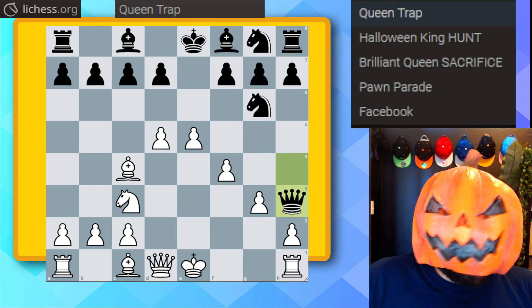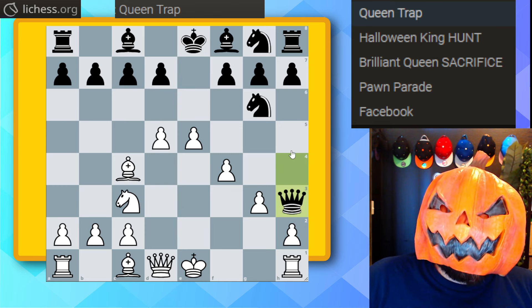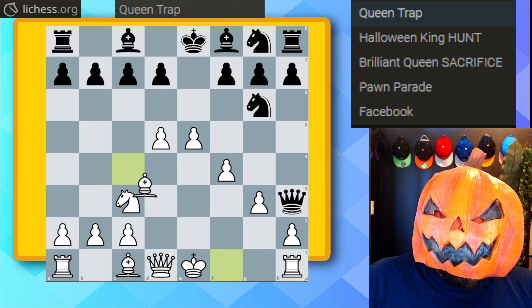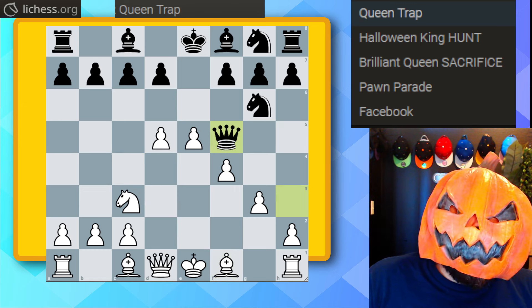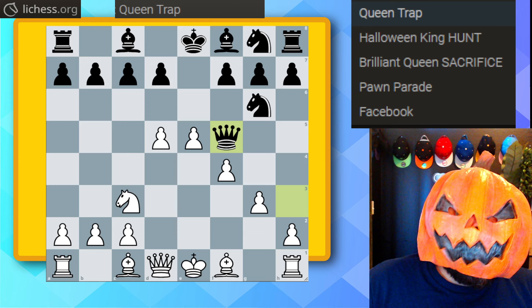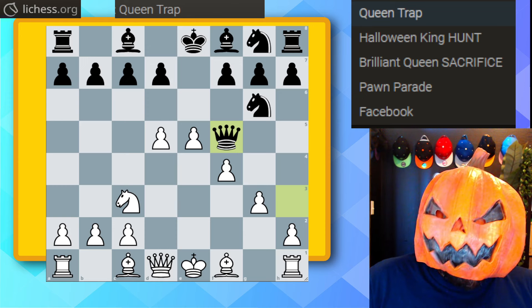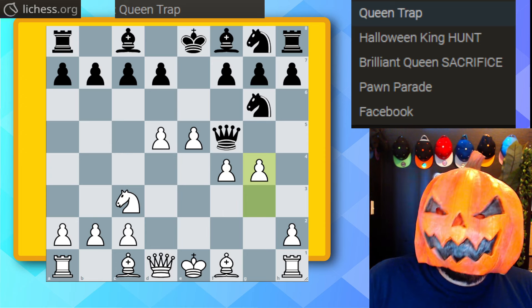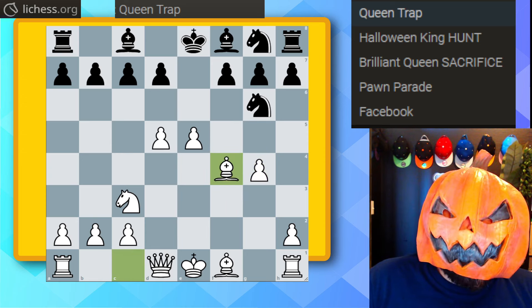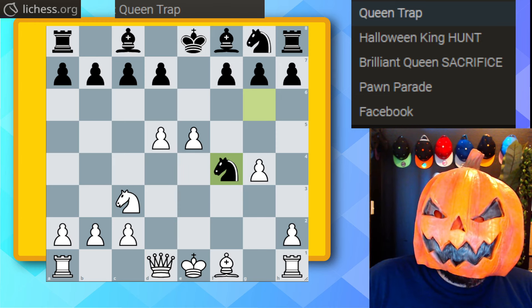Pawn to g3 gets played. Black brings the queen to h3 — they don't want to bring it back to d8. Here we can trap the queen or at least win material. Bishop f1 gets played, the queen goes to f5. The beautiful move is pawn to g4, and believe it or not the queen is trapped. Black may as well get something for it — queen takes, bishop takes, knight takes — and it's just a simple game from there.